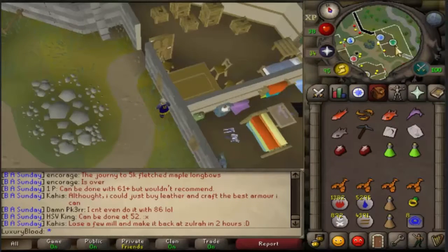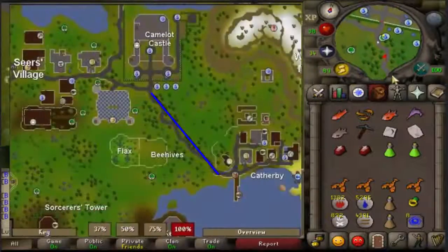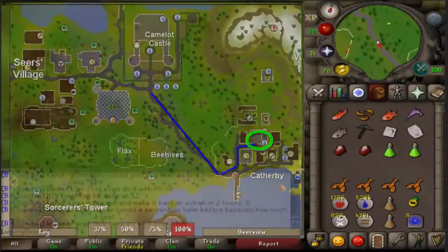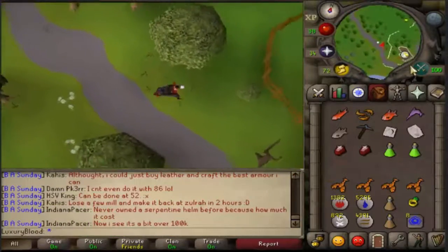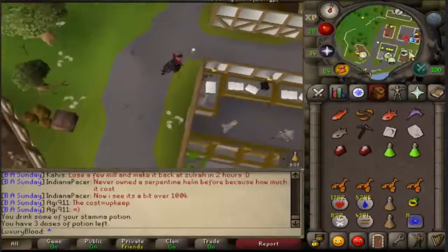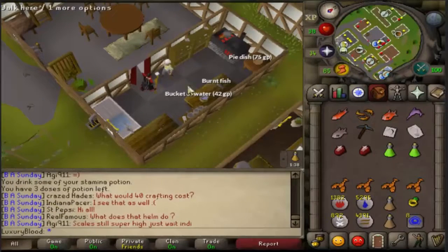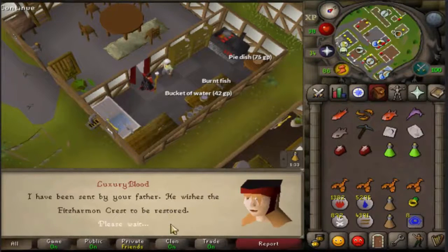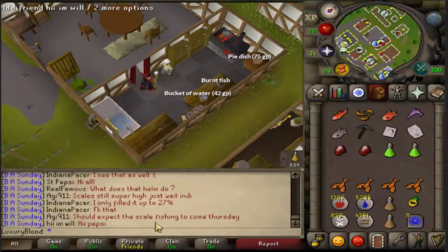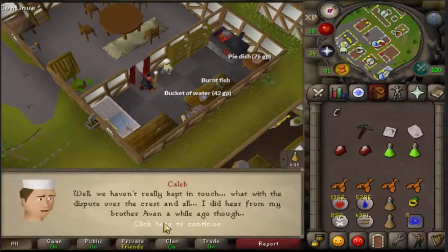First, head to Catherby — teleport to Camelot and run south. His house is just a little northeast of the bank in Catherby. Go inside and talk to Caleb. He'll ask you for the fish, so give him all the fish and he'll give you his crest piece. Make sure to ask him what happened to the rest of it, or you won't be able to continue the quest.